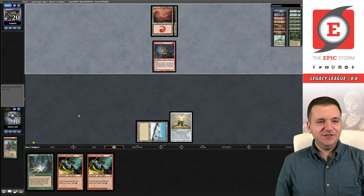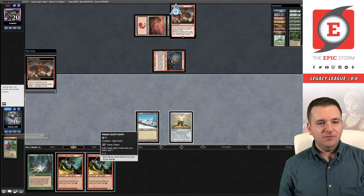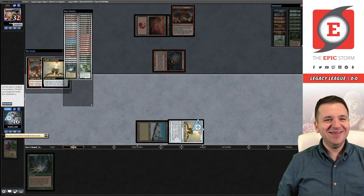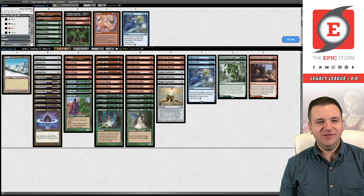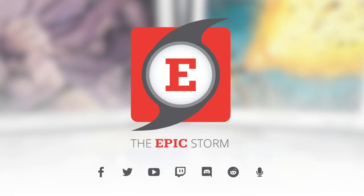We untap and then belch them. Our Burn opponent will not have to deal with that. There's no punish for this — I can just activate Belcher in our upkeep. We exile this, exile this — boom! Too easy. Love it, get out of here.